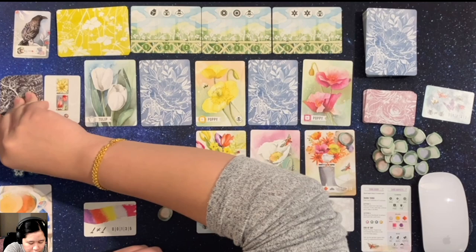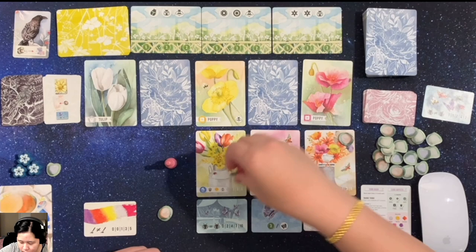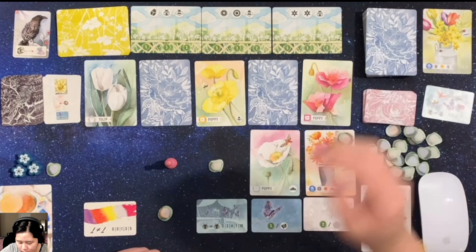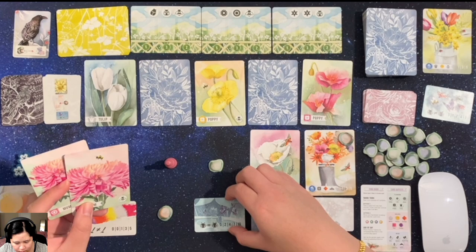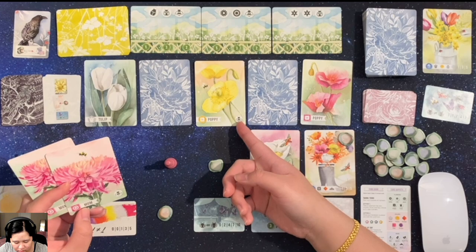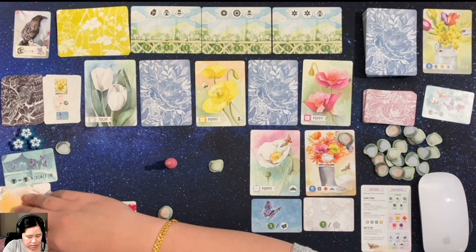Now it is the crow's turn again. This one says to remove the second row card and replace with a stone. So this will be removed and discarded, replaced with a stone. So I cannot have chosen that. Now I have to decide between the poppy or this desire card. I don't think I'll need the poppy, but there is a bee on it. I think I'm just going to go for this desire card.